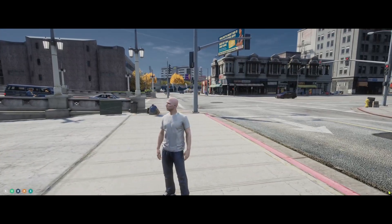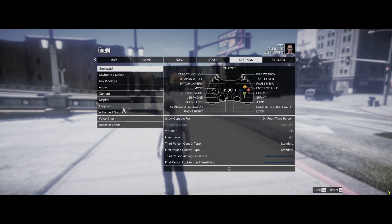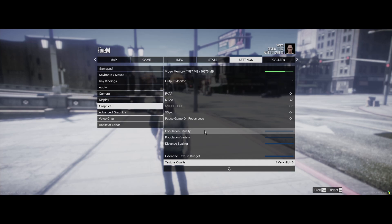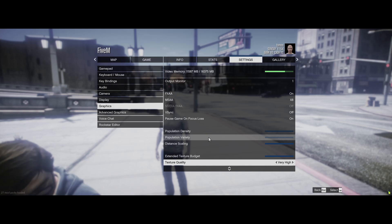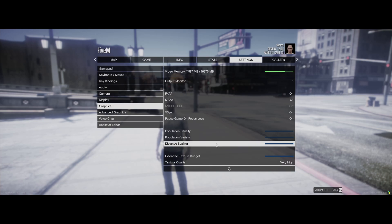I don't actually have everything on max. Go to settings, go to graphics. Population density — lower that all the way. It doesn't make a difference in graphics, but it makes a big difference in FPS and texture loss. Population variety — lower that down all the way as well. Distance scaling — I wouldn't mess with that too much, because if you lower it you're going to make it look pretty foggy and blurry ahead of you. If you need to lower it a little bit, just keep an eye on your video memory up here and lower it only a tad.